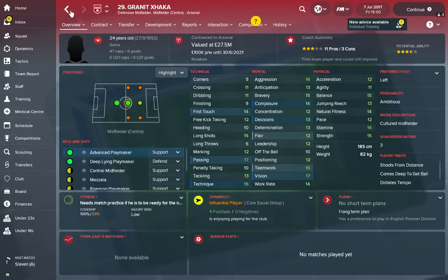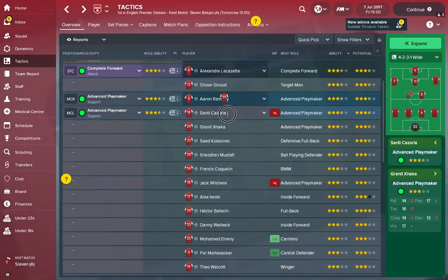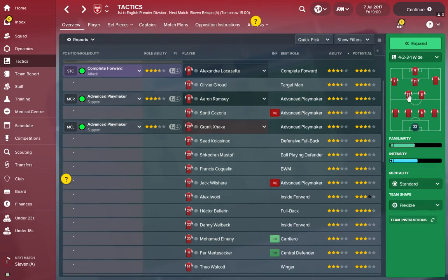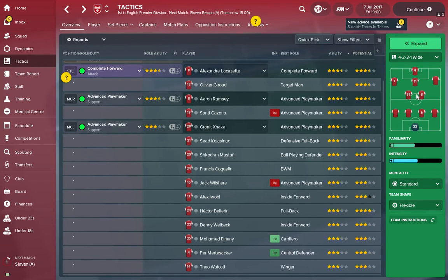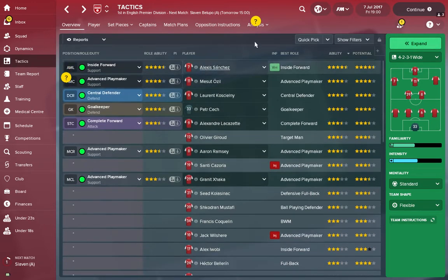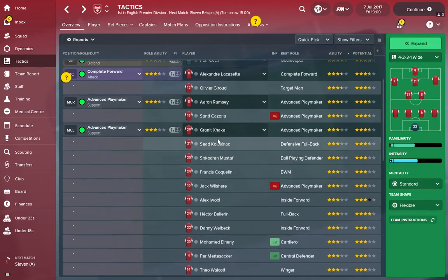Xhaka in central or defensive midfield might work better — putting Xhaka in for Cozzola gives balance in the center of the park and more defensive stability. His marking and tackling aren't the best, but he's got strength and teamwork. That kind of gives me my formation — a 4-2-3-1 — based on judging the players I've got. I'll go ahead and fill in the rest of the blanks.